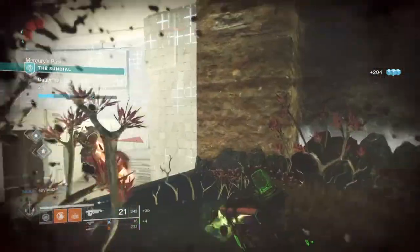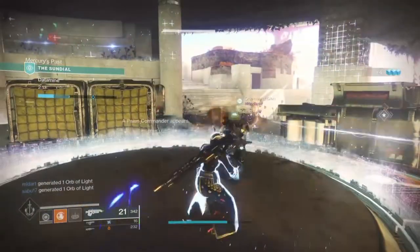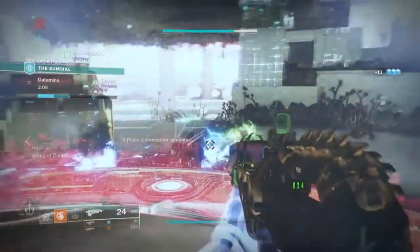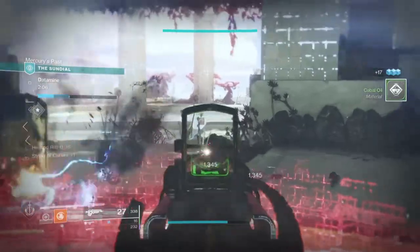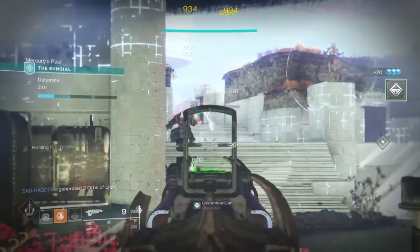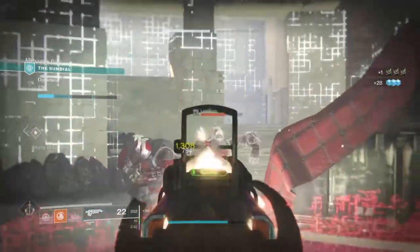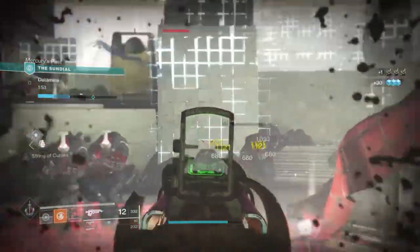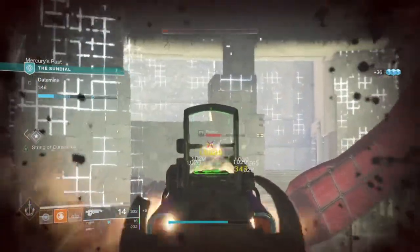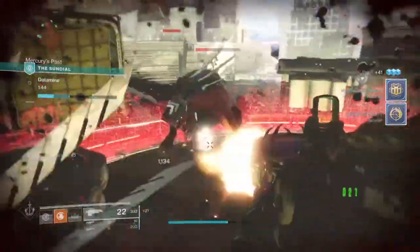Public events, Reckoning, Menageries, Sundial, and Gambit are the PvE contents that fit this build best, as they have waves of enemies coming up against you to help build your super, and they tend to be 6 or 3-man activities where you can aim your super hits to place rifts at specific spots for your allies — making you a free support and buff source for everyone.